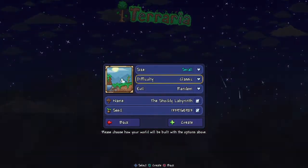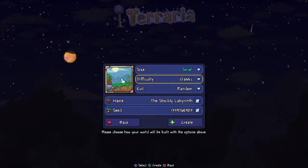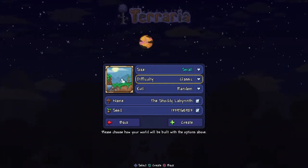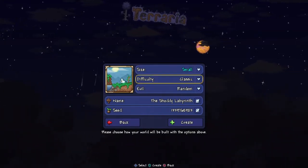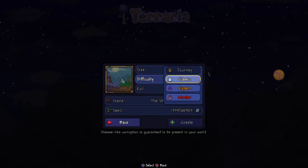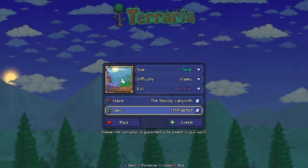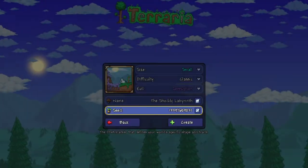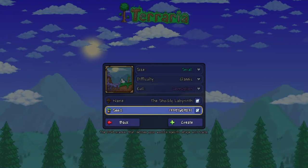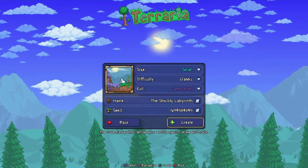Alright guys, welcome back to a new video. This is how to get the medicine egglet. I don't know why you need it as a common item, but it can take a while to find it on new characters. Well, evil, corruption, name — don't matter. Difficulty doesn't matter. I'm doing classic, it's one of the easiest difficulties. And this is the seed you will need. Copy it — it'll be in the description down below.